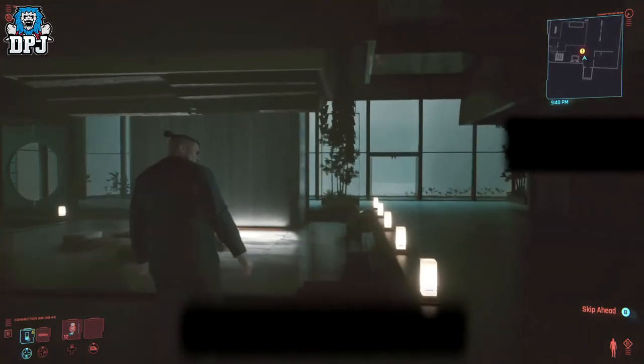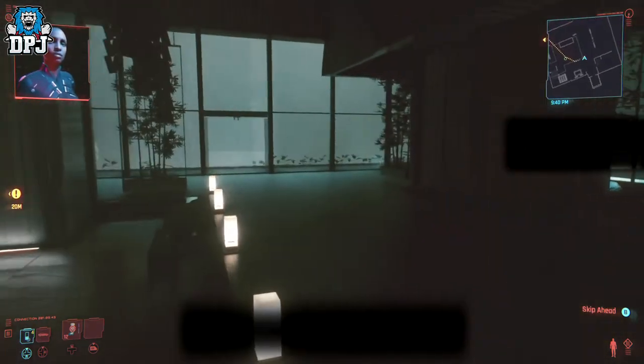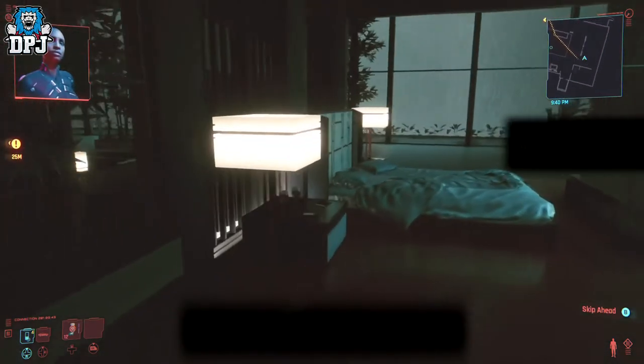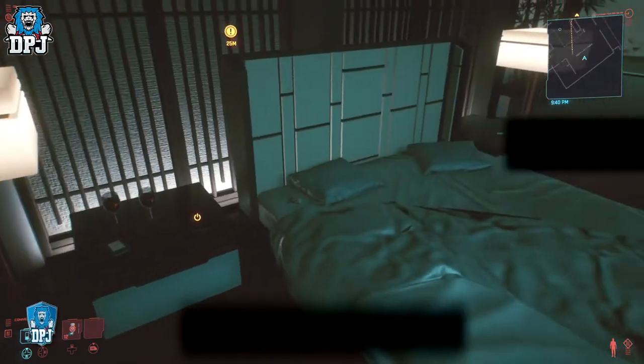Going off the footage you can see on screen now, this is the room we come to during the prologue, and the gun is located on the bedside cabinet. It's as simple as grabbing it while you're in this room. When you first come in you should be able to free roam and go grab it, and you will have more than one chance to get this weapon.